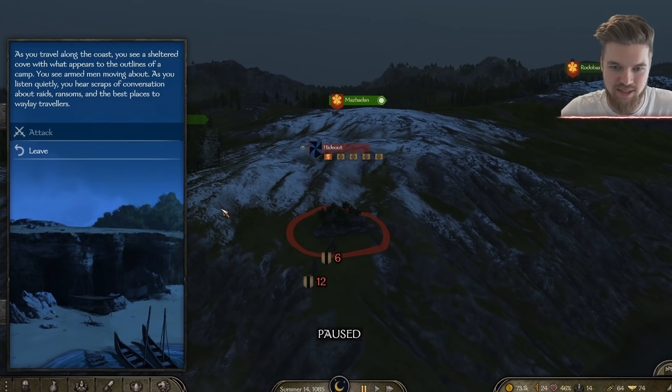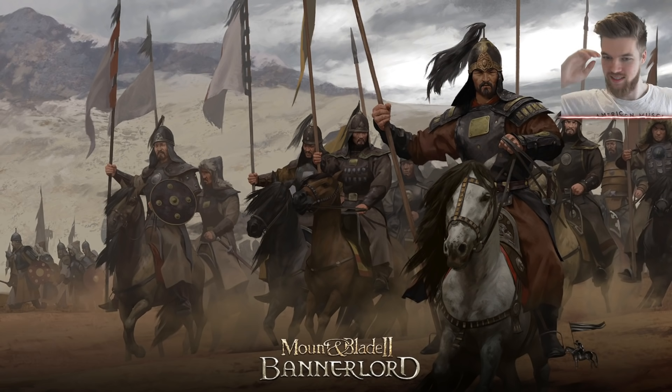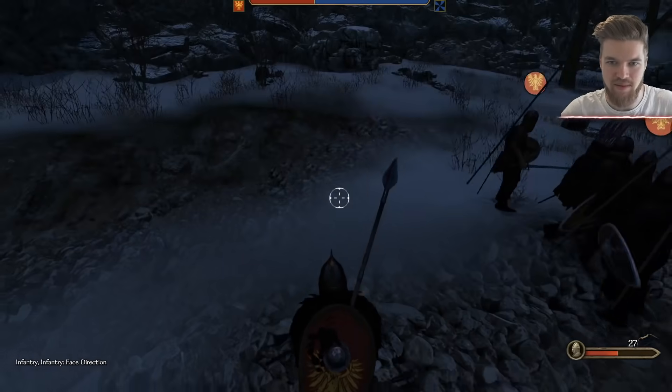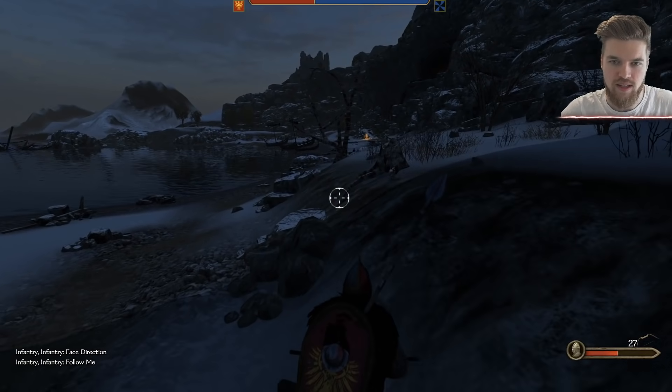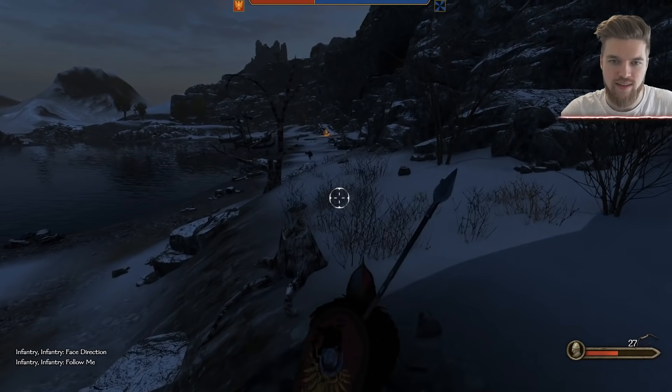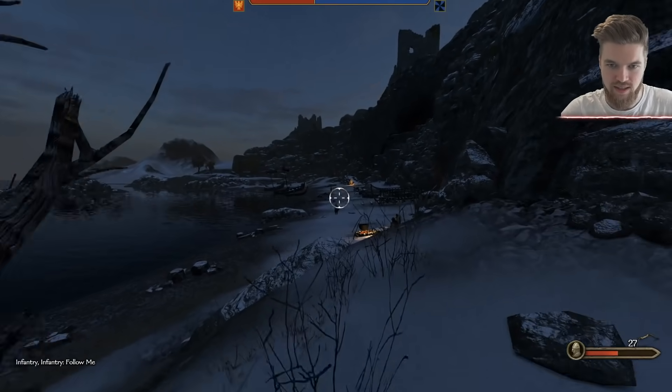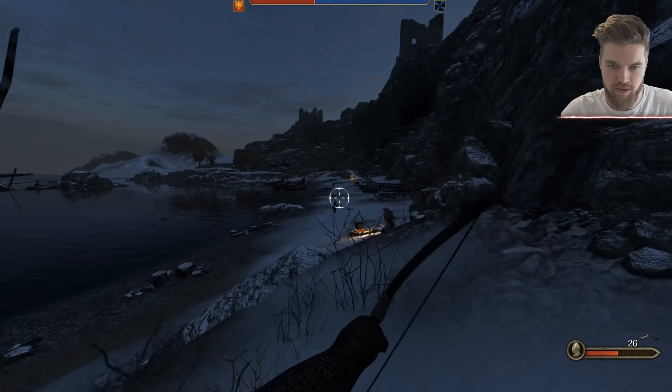There's also a hideout here — should we attack the hideout? We've got a load of people to attack it with. Let's go ahead and attack the hideout. It's already night time, so we might as well. Come on then, brothers. Look at these guys — they are ready for a fight. Follow me, brothers. There's a poor soul up ahead. These are sea raiders, by the way — these are the best guys to kill if you want some decent weaponry.